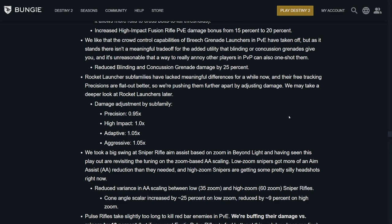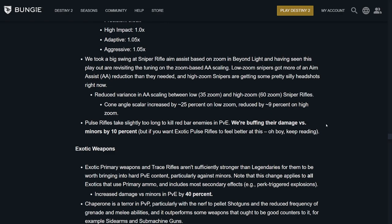They like the crowd control capabilities of breach launchers in PvE, but as it stands there isn't a meaningful tradeoff for the added utility of blinding or concussion grenades. So they reduced blinding and concussion grenade damage by 25% — I don't see any issue since you're still blinding them. Rocket launcher subfamilies have lacked meaningful differences — precision and free tracking are the flat-out better options. They're pushing them further apart by adjusting damage, and may take a deeper look at rocket launchers later. It looks like aggressive and adaptive are a little higher, while precision and impact are a little lower. They also took a big swing at aim assist for sniper rifles — low zoom snipers got more of a reduction than needed, and high zoom snipers are getting silly headshots. They reduced variance in aim assist scaling between low and high zoom, increased cone angle scaler about 25% on low zoom, and reduced around 9% on high zoom. Pulse rifles buff their damage versus minors by 10% in PvE.